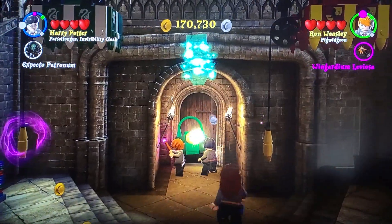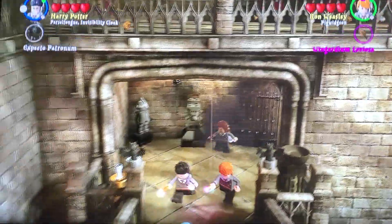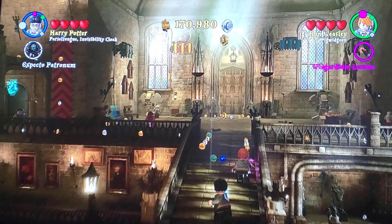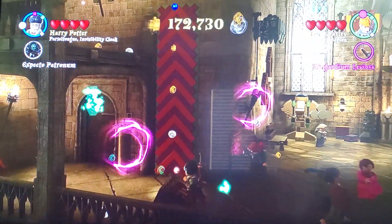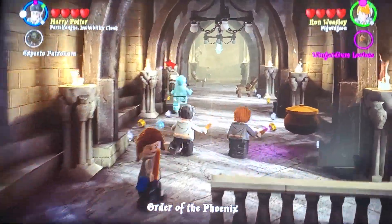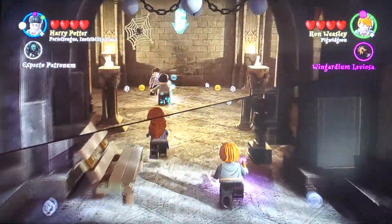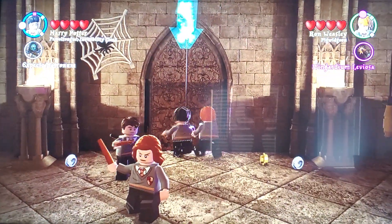I don't really like this section — it's probably one of my least favorites, if not my least favorite. Wow, I really like how they updated this. It just looks so cool, don't you think? Okay, and there's so much more you can do. Here we are at the seventh floor corridor. Come on, Room of Requirement, open up faster!